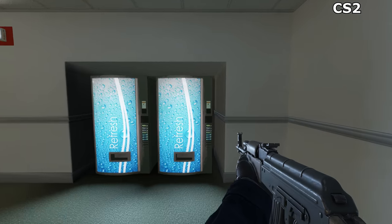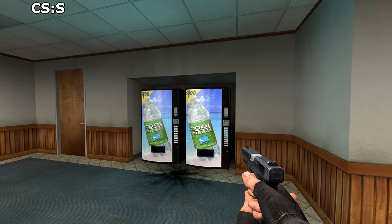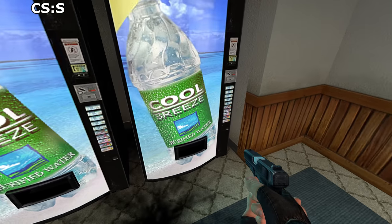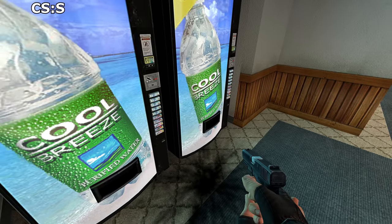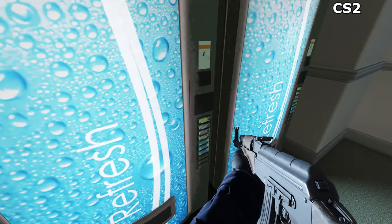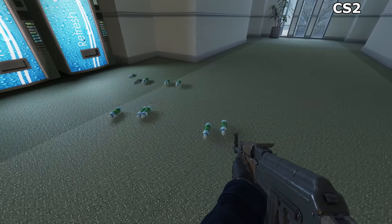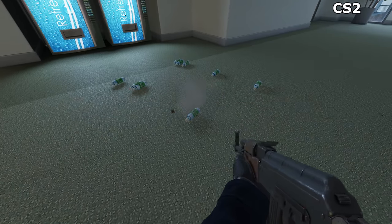Vending machines are one aspect that could be considered an improvement. Back in Counter-Strike Source, you couldn't move them, but could use them to dispense drinks. Each time you used them, you'd hear a coin being inserted and a bottle would roll out — within reason. Now, in CS2, you can't use them anymore, but if you shoot them, then they will deplete their entire stock of drinks. Which is a design flaw, if you ask me. Certainly wouldn't be usable in America.